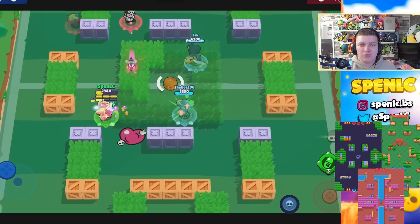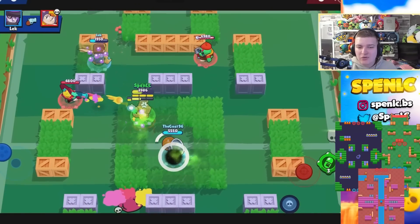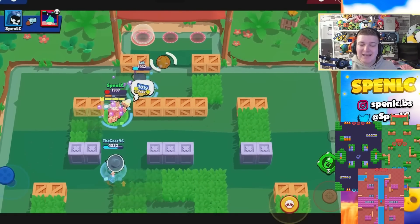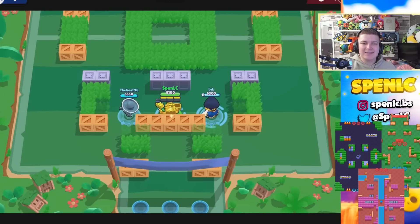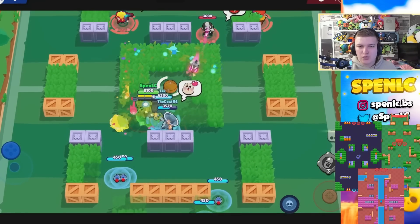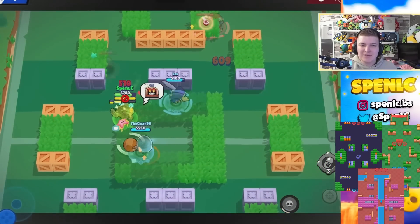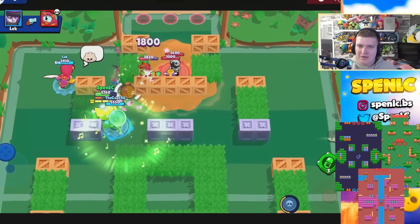Next up is Ash. He's really dominant right now across Bounty, Gem Grab, and Brawl Ball — you can pretty much play him on every single map, he's just so incredibly strong. Canal Grande in particular — a good Ash is going to be almost impossible to get out because those unbreakable walls are in such a weird position where tanks just thrive. Crystal Arcade — once you get control of the grass it's near impossible without a really solid pinch to get Ash out. Super Beach has always been strong for him as well.